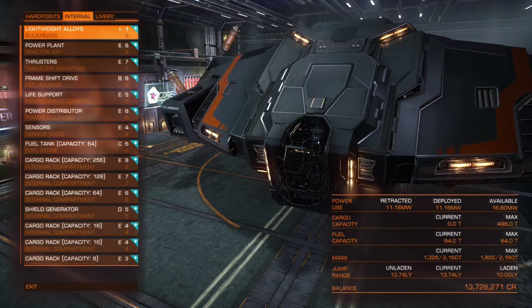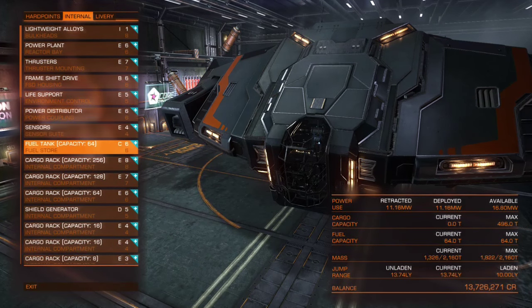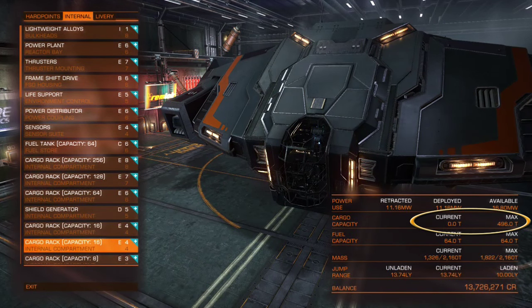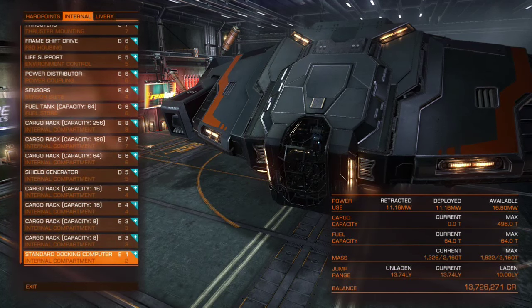As with the Type 6 build, fitting a standard docking computer to the final slot is entirely optional. Check whether you've done it right by looking at your maximum cargo capacity, which should be 496, and a laden jump range of 10 light years. When you've done that, open up hard points, get rid of your guns and equip 4 A0 shield boosters to your utility slots.